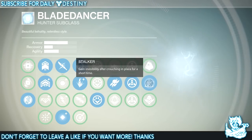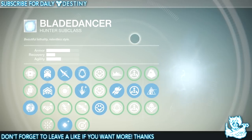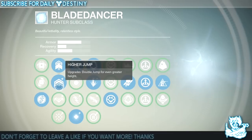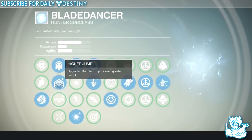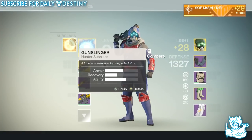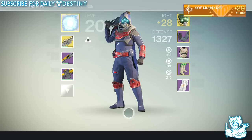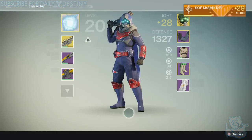That's it guys — that is my Blade Dancer Hunter subclass setup and all the perks I use. I rarely change from these; if I change it's just from Higher Jump to Blink when I'm shotgunning in PvP, and then I go straight back to Higher Jump. Hope you enjoyed the video — let me know below if you want a Gunslinger Hunter subclass setup. Thanks as always for watching, drop a like, and if you're new to my channel and enjoy daily Destiny content, make sure you subscribe. Peace out till next time!